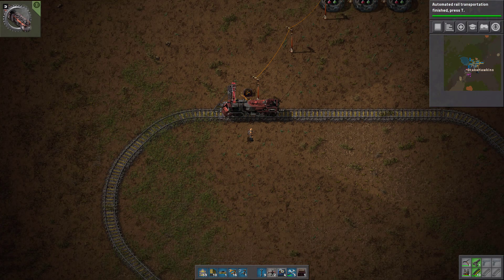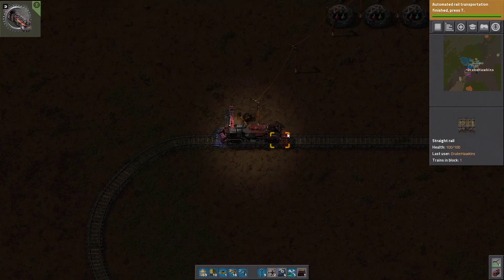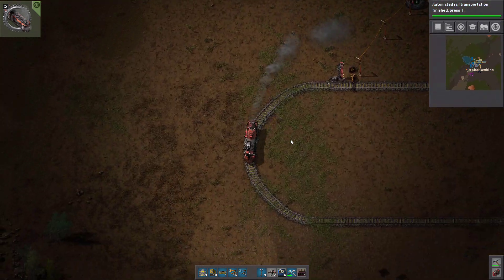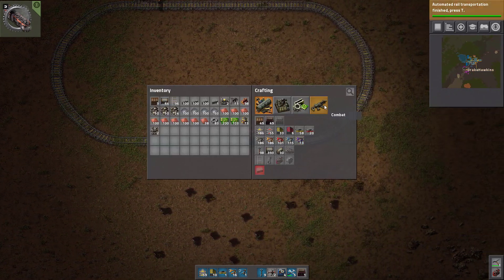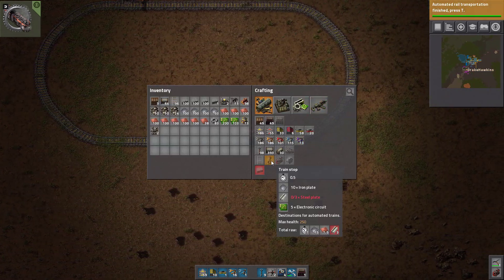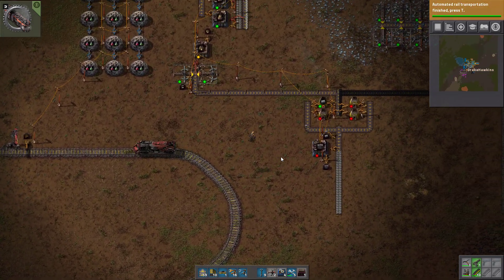So this is how you make the wonderful tutorial for the 90 minutes or less train achievement: first you build the base, then in less than 90 minutes you place the train. Thank you for watching, I hope this has been very useful for you, and as always I will see you in game — bye bye!